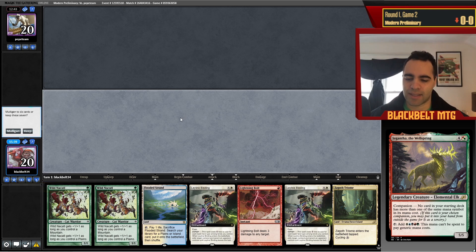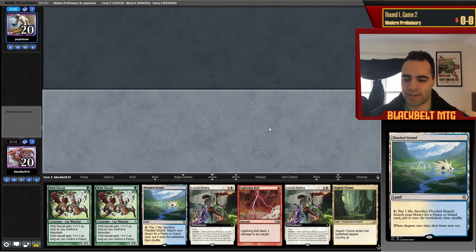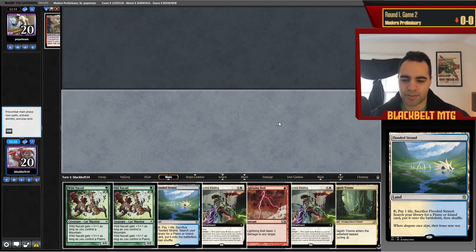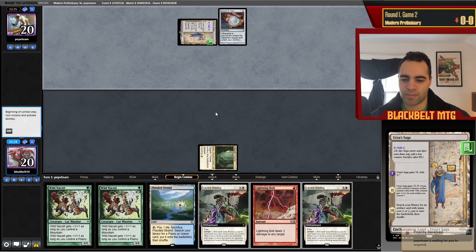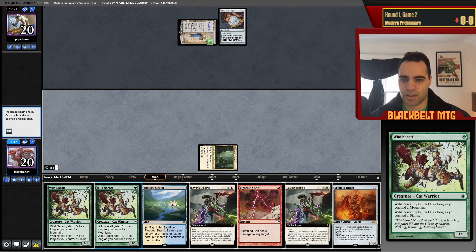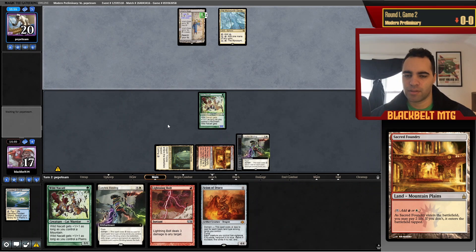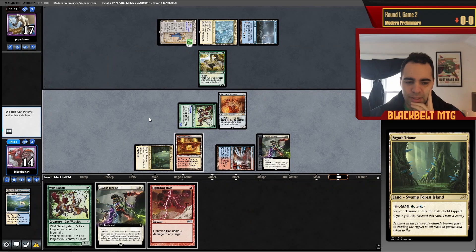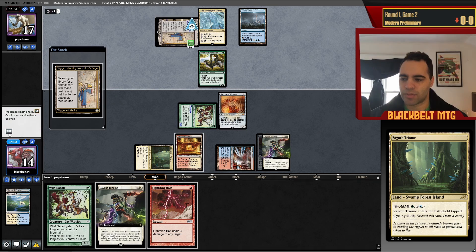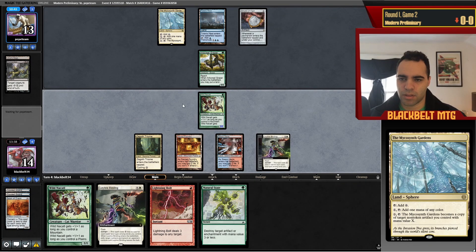He kept six. He does have an Amulet too — fine, we have answers. We start with Nacatl. He might have Force of Vigor so I'll upkeep this. He doesn't — he plays the Gardens to get another Amulet and Grazer. Do I bother playing around Force of Vigor at this point? I think I just get stuff on board. If he has it, he has it. I worry he'll have mana to copy it after I act. He doesn't go greedy — he passes. We don't have double green which is annoying. He doesn't Vesuva me so we could go for it. I think I should just kill it now.